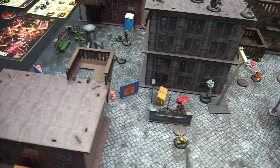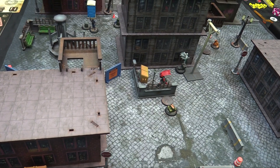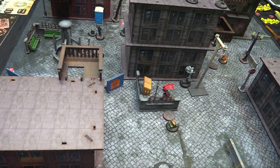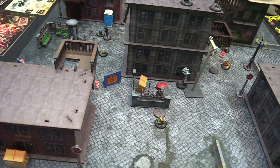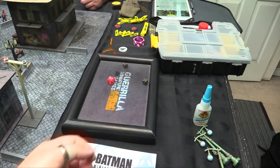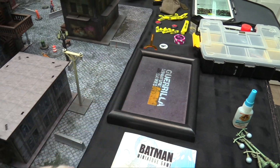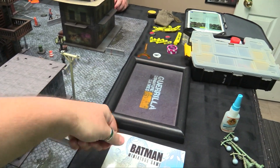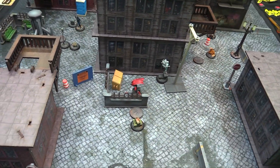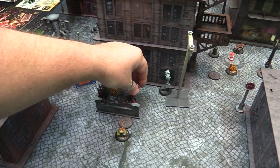Actually two into movement, one into special, and two into attack. I'm strength three-plus and it defends on twos — pretty sure I can crush this thing. Done — that lamppost is blown up. Then we walk our base movement over here and leave two counters on. Leaving my special, I come over here.